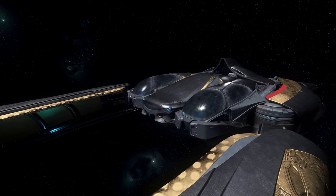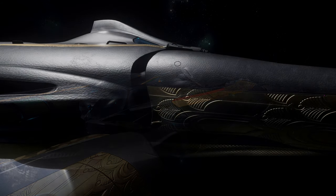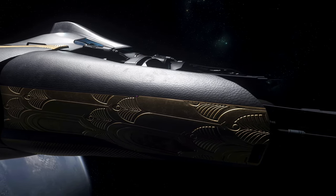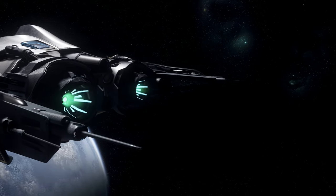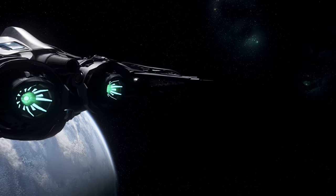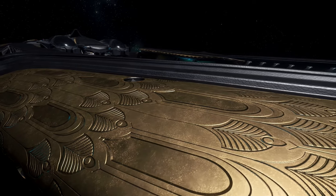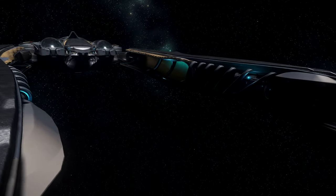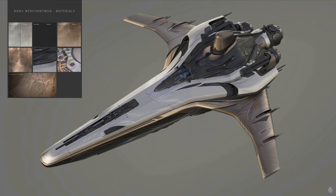If you look closely enough at the Defender, you'll begin to notice that the Banu characteristics start to shine through. We have various gold plates and delicate etchings marked around on the Defender in-game right now. So the Merchantman, I imagine, will carry these characteristics over and be just as flary as the Defender. Yes, this ship is a fighter designed to go long distances and defend that Merchantman. That doesn't mean they won't kill you in style - it's very delicate with ornate etchings along the side of the Defender itself.